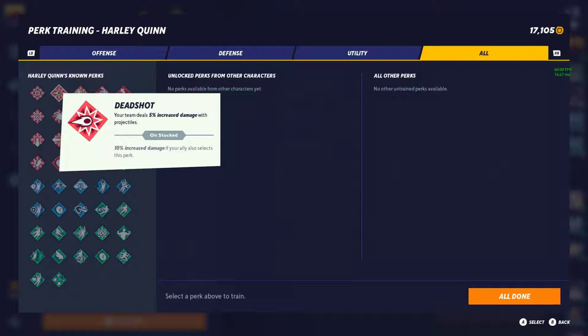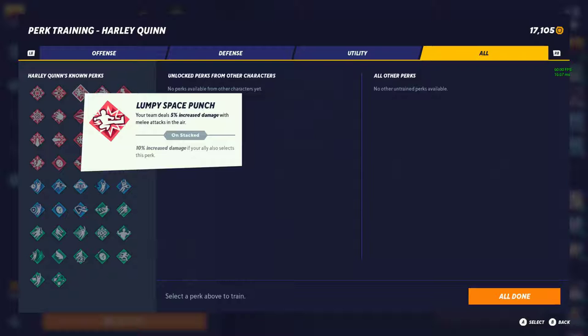We're going to do a tier list of 3: tier 1 meaning the best, tier 2 as being very good, and tier 3 as not really needed. Next we have Slumpy Space Punch — your team deals 5% increased damage with melee attacks in the air, 10% if your ally also runs it. I'm going to give this perk a tier 2. It's kind of 50-50: if you're using a lot of air attacks this is great, but since it's only for the air, tier 2 it is.